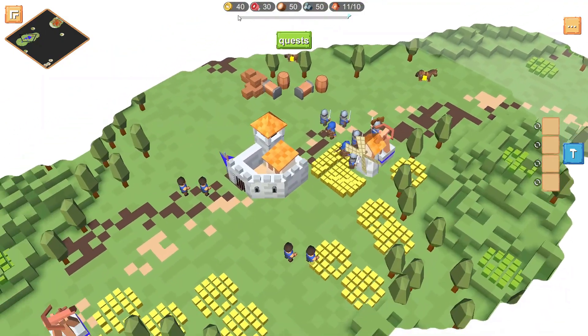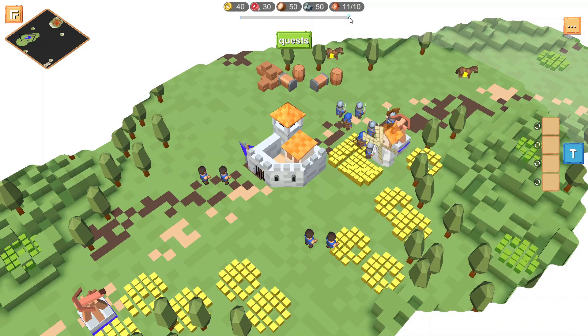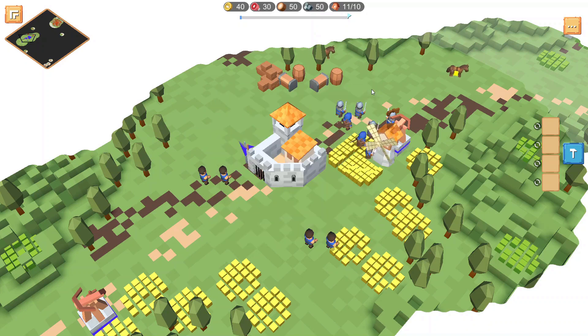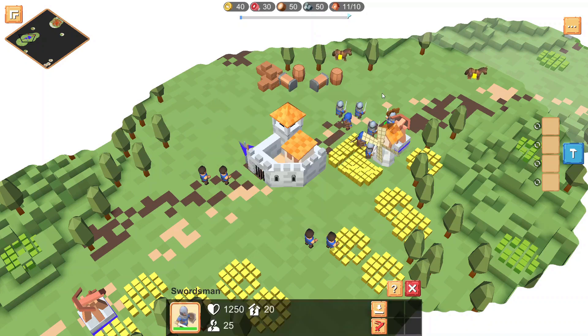So we have this countdown timer — I think that's the time limit we have to complete the map. And here are the quests: don't lose the commander, don't lose the settlement, kill the necromancer, and succeed before arrival — so that's the timer. I'm assuming this guy with the sign on top of him is the commander, so we're not meant to get him killed.